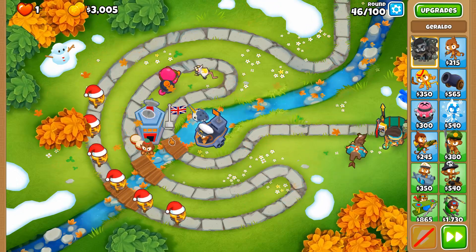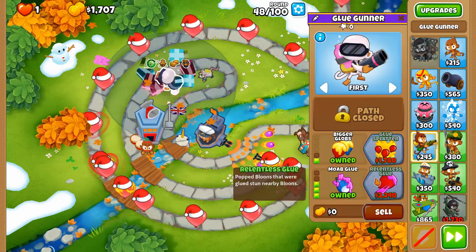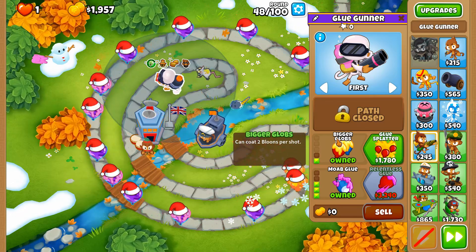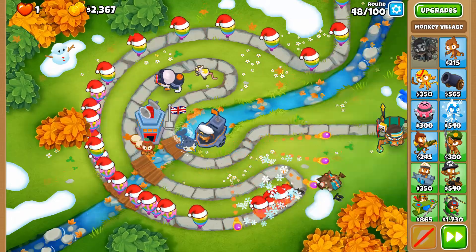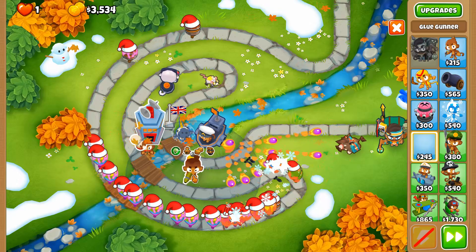Moab Glue — we're going to keep it at Bigger Glue for the moment so that we can stick to MOABs at a time. We will get the other path of the glue gunner, but only up to Glue Strike rather than Glue Storm.